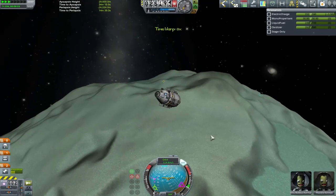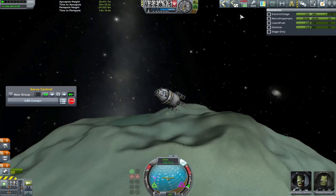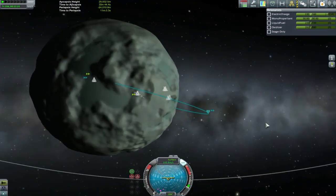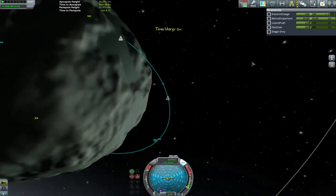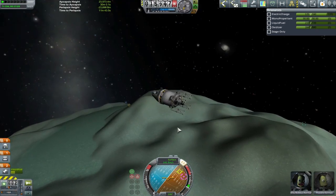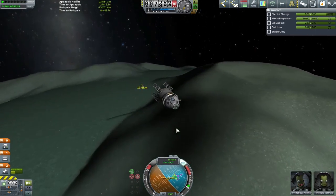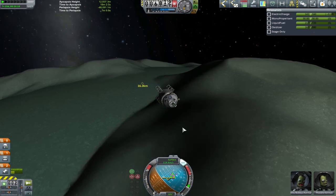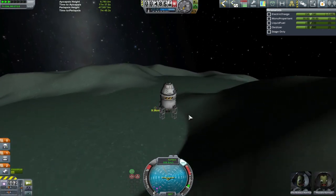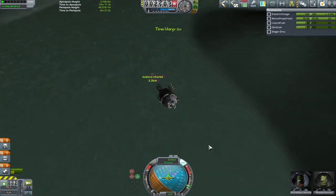You can see that valley across there — that's where I'm trying to aim. This is the same valley we came down with the scientific chariot, as those watching last episode will know. I'm trying to juggle my descent rate and the spin of Minmus. The flats are coming towards me, so I don't want to overshoot, but I also don't want to go so shallow that I have to spend extra fuel pushing myself back up.